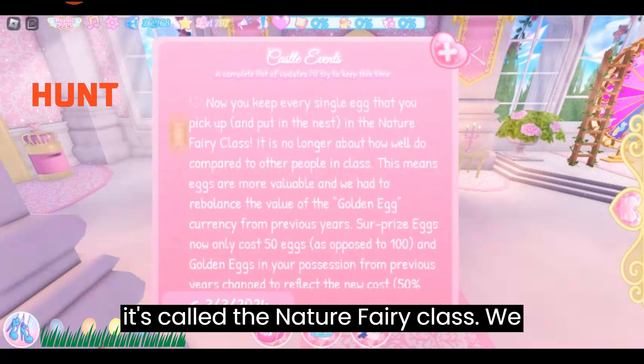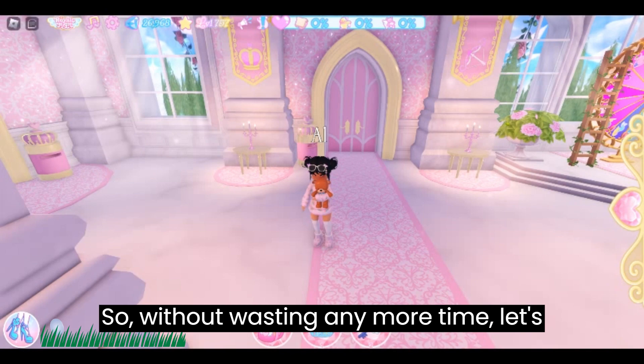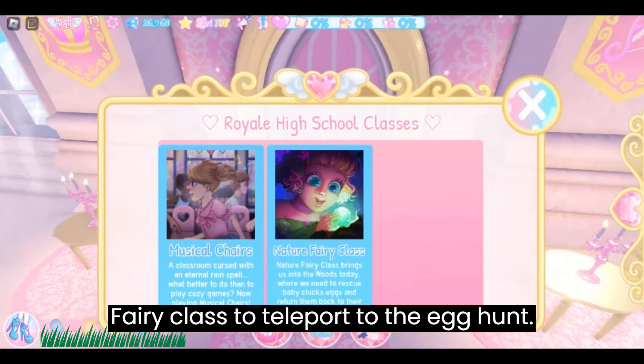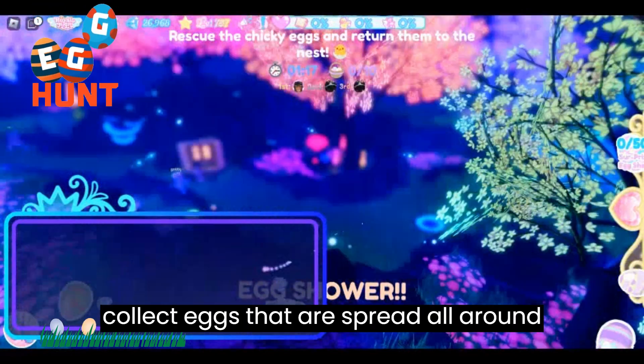Now it's called the nature fairy class. We can collect the old Easter items but also 10 new accessories. So without wasting any more time, let's head to the classroom. You can head to any classroom and click on the new nature fairy class to teleport to the egg hunt.